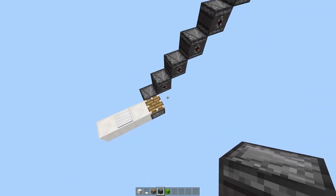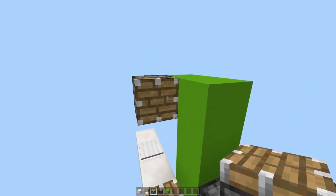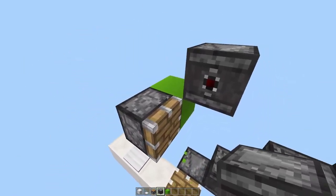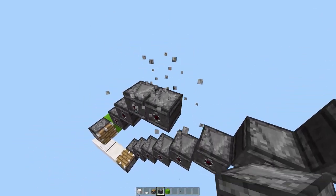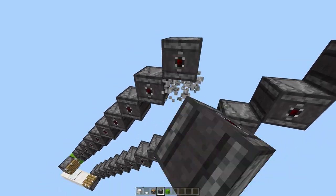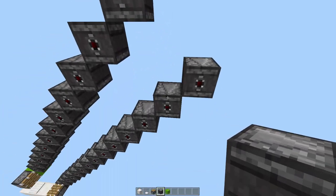14 — perfect. Now place a block here, one here, one here, and one up, one to the side, with a sticky piston and a regular piston facing this way. Then we'll have pistons going up like this — place an observer facing inward here. We don't want one for this block; go up like this until we reach here.